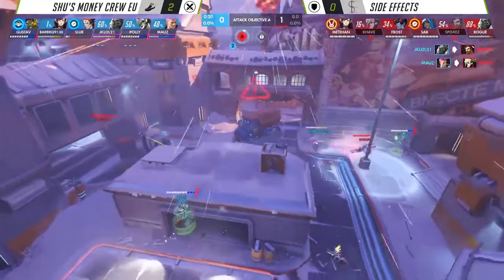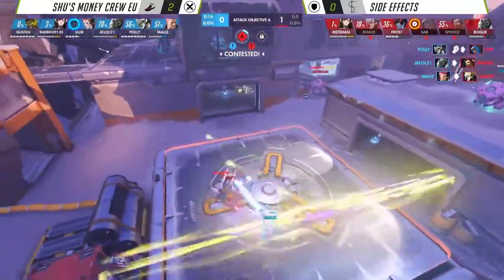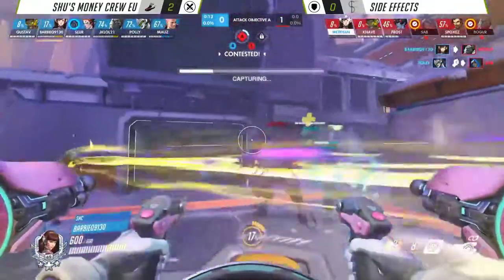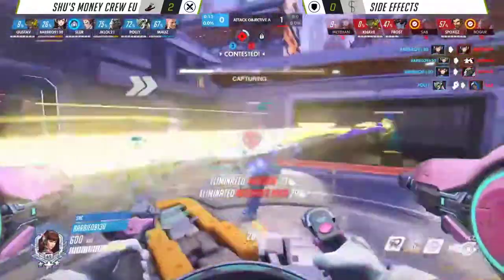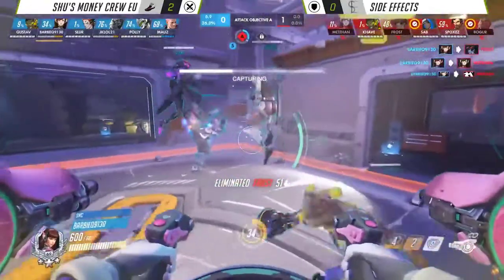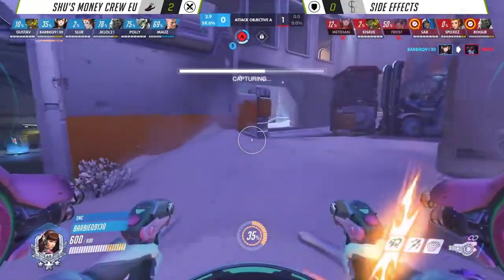It had a lot of zoning potential actually. Medi throwing one of his own. Polly and JKL get away, but he's immediately onto that back line. Polly and JKL — a nice clean kill on Zap. A really nice coordinated dive. Finally, with 12 seconds remaining, Shu's Money Crew taking Point A — what seemed to be very difficult to them. They just kept falling prey to Frost finding these initial picks.